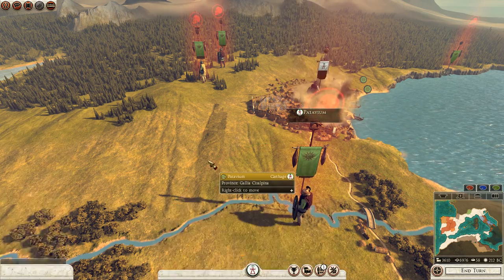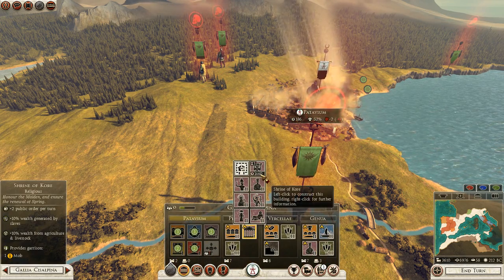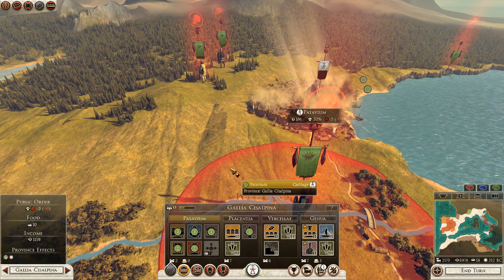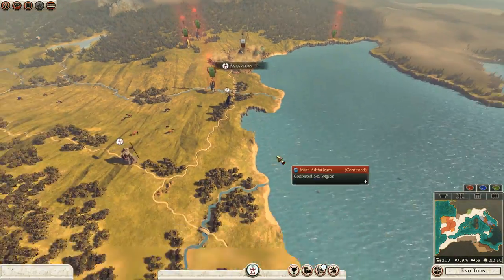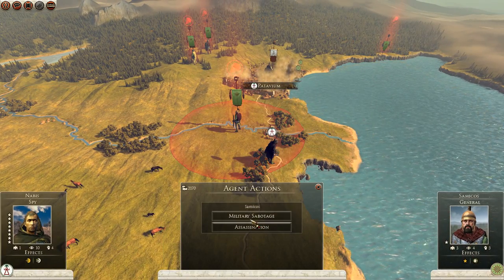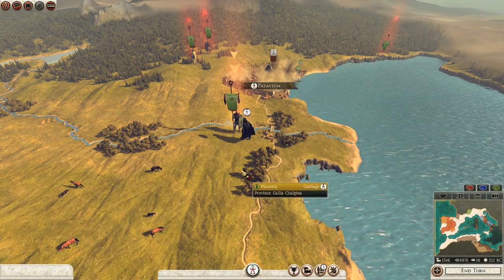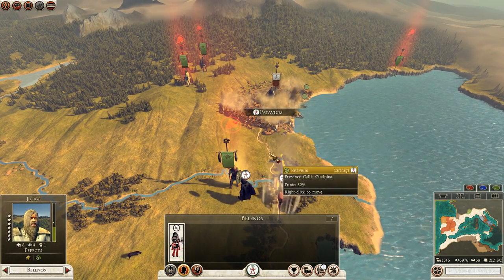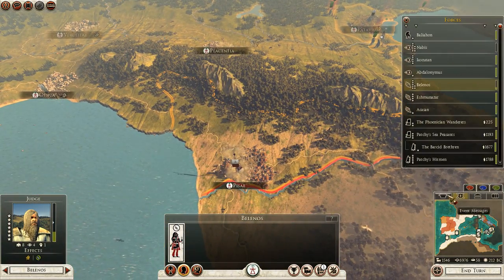I'll go ahead and build a muster field up here in case I need to take care of any business later on. It looks like we've managed to put the Veneti to the sword for the most part. Let's run some military sabotage here — make sure these guys suffer even more. And then I'll see if I can get a hold of their agents on the next turn.